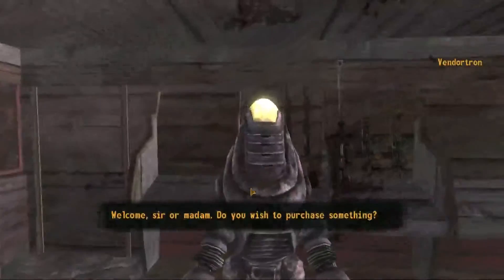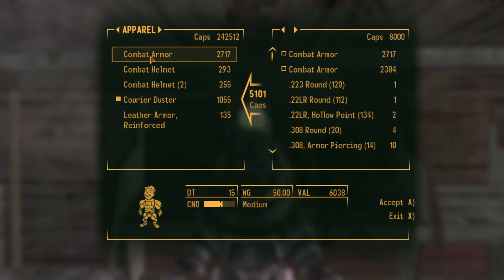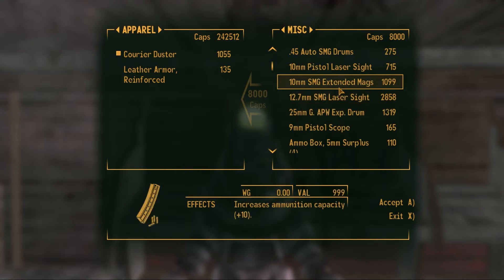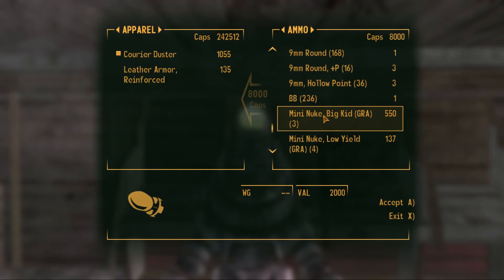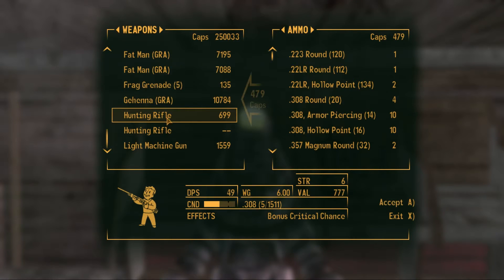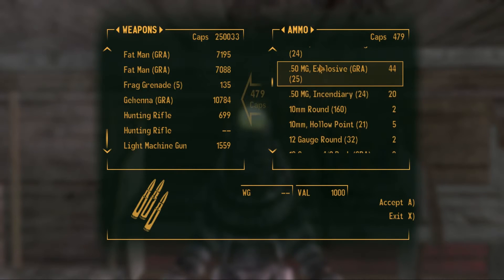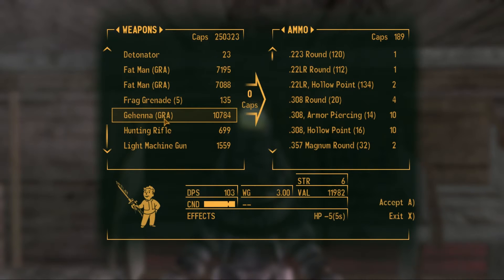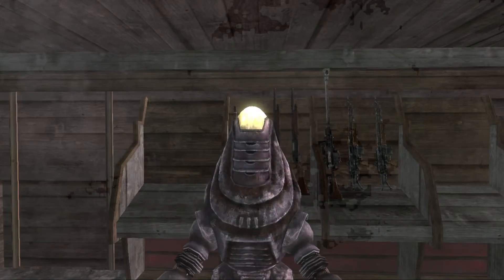See if this guy has his caps. Show me what you have for sale — yep, see? And you just throw it all in there. I'll grab some more Fat Mans, or Big Boys, whatever the hell they're called — mini nukes. I'll sell these 50-cal rounds too. I have 250,000 caps now.